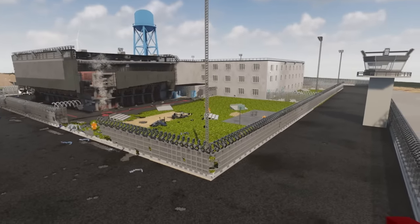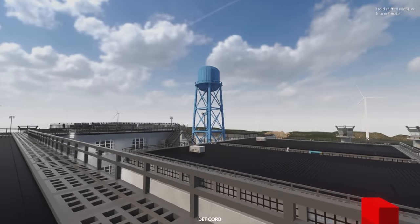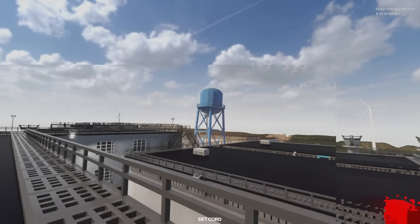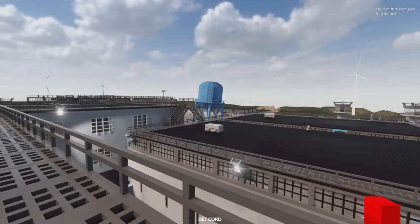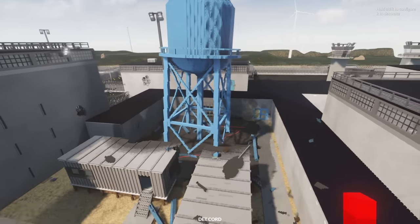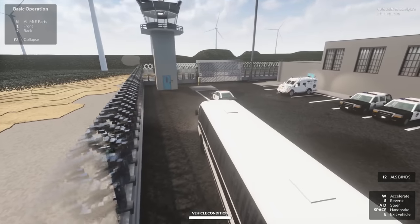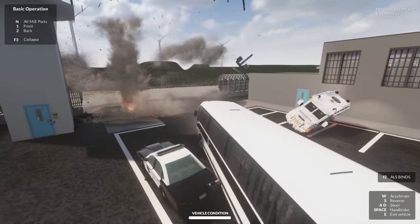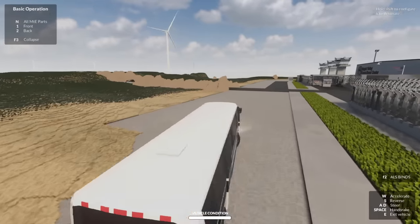Since the water tower is still standing, I say we go ahead and destroy it once again. Down it goes. Yes! We've turned it into a shorter water tower. I think it's time we escape for real. Let's go! Destroy it all. Where's the exit over here? Oh, I accidentally blew myself up. Oh no. Well, make sure to like and subscribe. Goodbye.